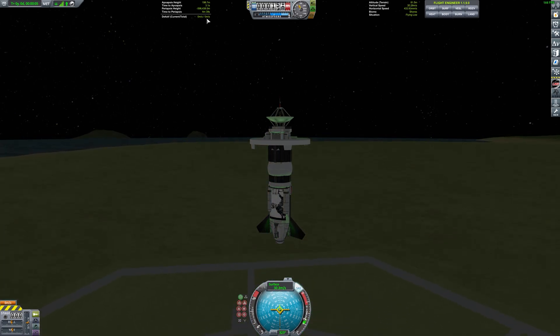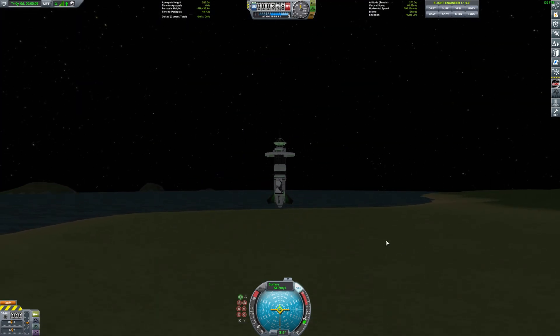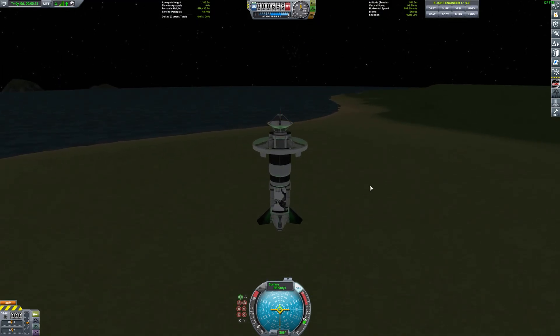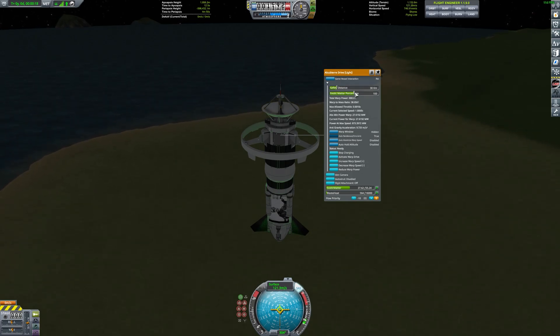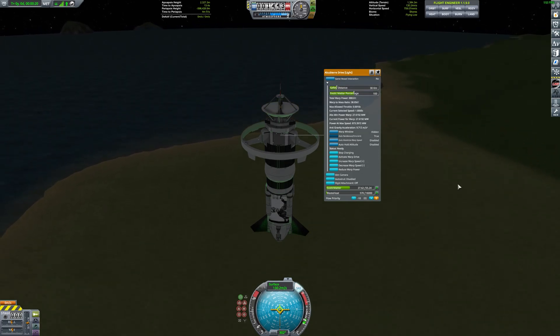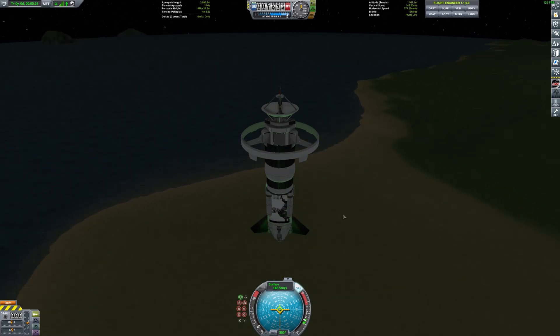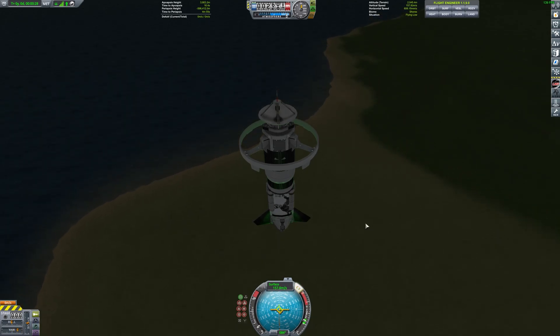We're flying with zero delta-V — no propulsion whatsoever. We got a Kraken drive on the inside, and when I set it to use 100 exotic matter it's gonna change the gravity, letting us get more thrust out of the Kraken drive than we probably should. So we're just defying gravity here.